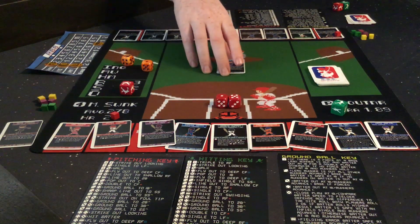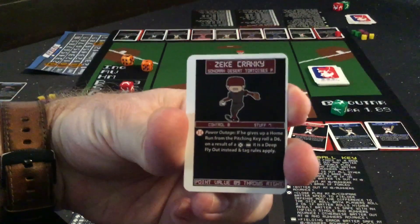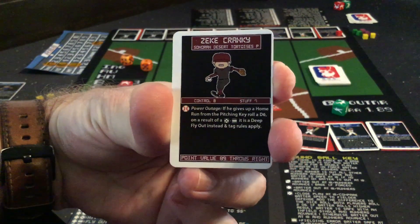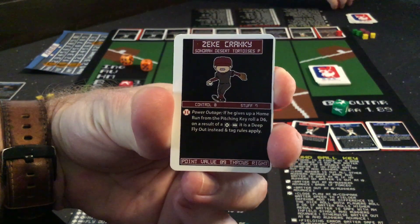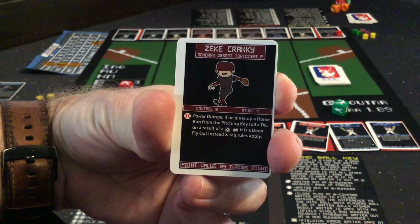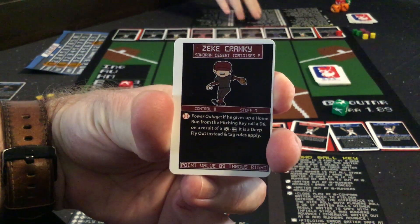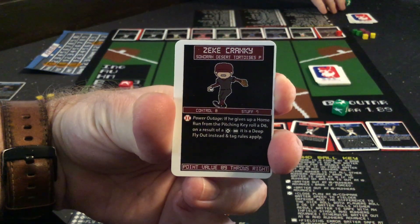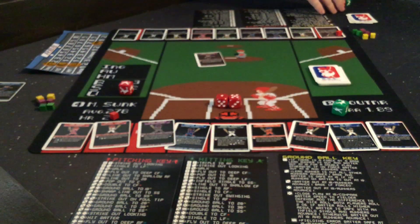We are now in the bottom of the inning, so we switch out pitchers. Coming up to pitch for me is Zeke Cranky. He's got a control of 8 and a stuff of 7, so I have a 15. Not quite as good as Rocket Lemons, but he has a great special ability called power outage: if I give up a home run from the pitching key, I can roll 1D6, and on a result of 5 or 6, I can turn that home run into a deep flyout instead.